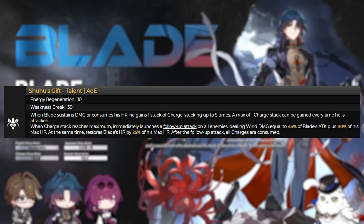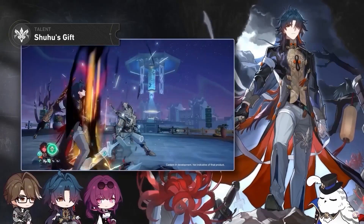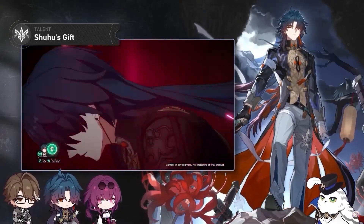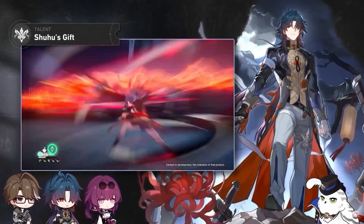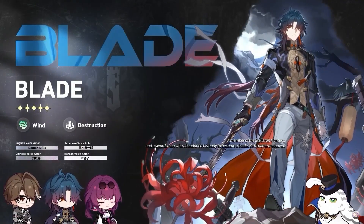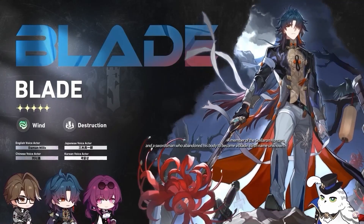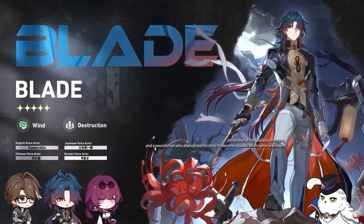With a max of 5 stacks, Blade consumes all stacks and launches a follow-up attack that deals wind damage to all enemies, scaling off some of his attack but mainly his max HP, and restores HP after the attack. His kit seems really fun to use, scaling mainly off HP, and in turn for more damage he consumes his own health — kind of a risk-for-reward type of playstyle.